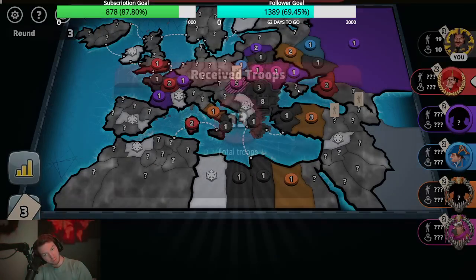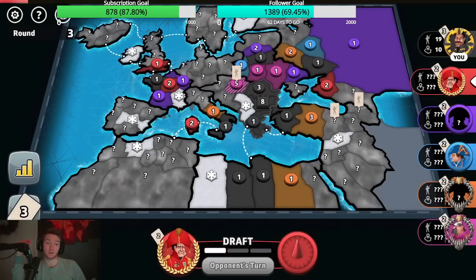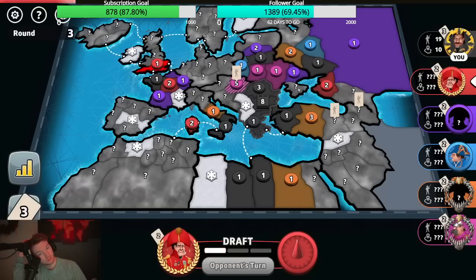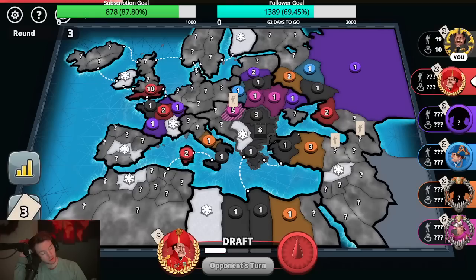I don't understand what orange thought was going to happen there. Now me and him are just going to fight and it's going to hurt us both a lot. Maybe orange had nowhere else to go, or they didn't trust hitting the cap — could be the problem.